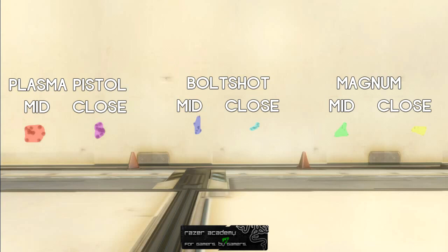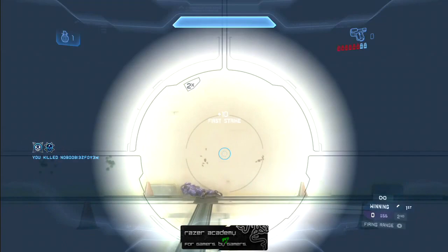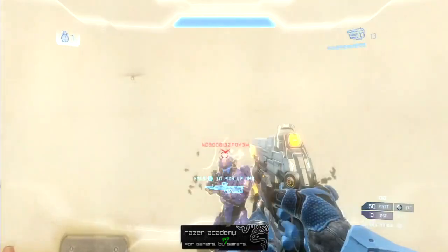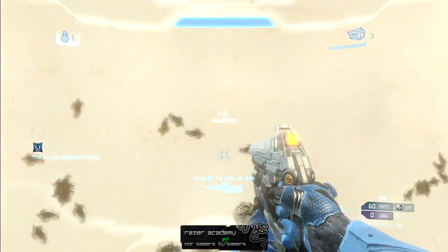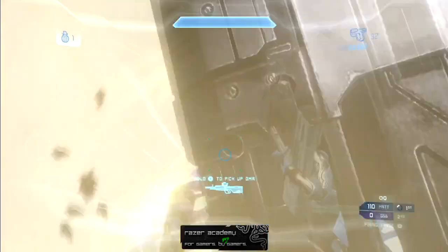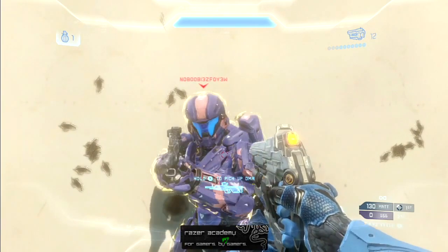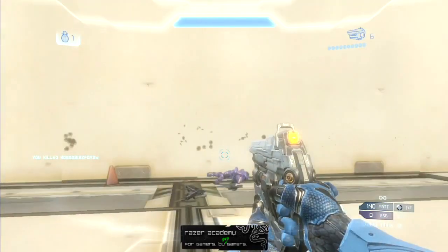Moving on to the actual number of shots to get a kill: with the magnum, you're looking at a six-shot kill; with the plasma pistol, it's a 12-shot kill; and with the bolt shot, it's an 11-shot kill — which is a problem since it has a maximum magazine capacity of 10, meaning you'll have to reload if trying to single-shot with it. For shots combined with melee: the plasma pistol and magnum are both three-shot-then-melee kills, while the bolt shot is a six-shot-then-melee kill.